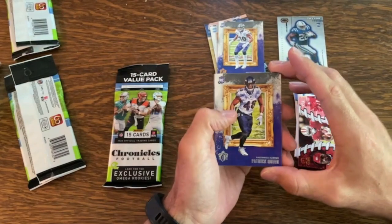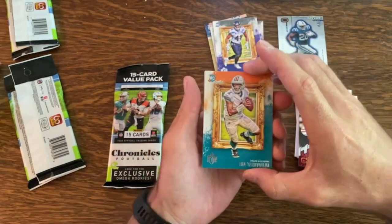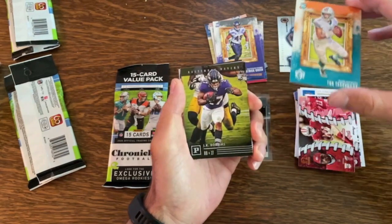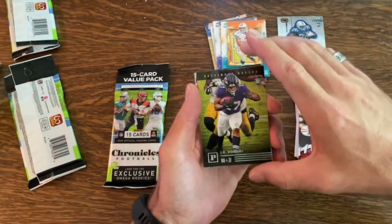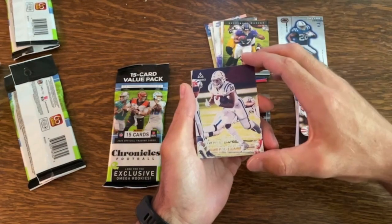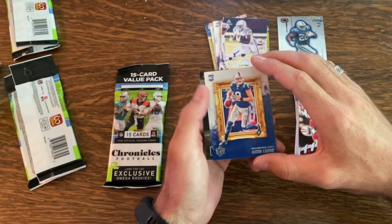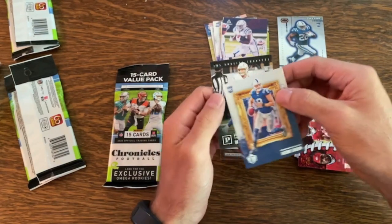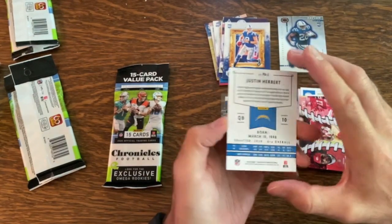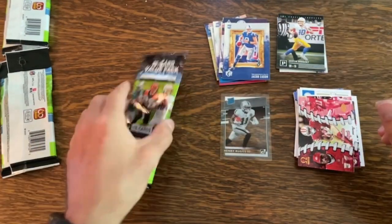Behind that we have Patrick Queen Gridiron Kings. Oh, there we go — Tua Tagovailoa Gridiron Kings, good pull, good pull. Behind that JK Dobbins, a Luminance, and another Jonathan Taylor — that's three Jonathan Taylors today already. Jacob Eason, and the last one is a Justin Herbert. Just a plain Panini Justin Herbert, but still Justin Herbert — that's a good card.